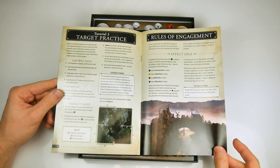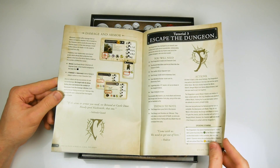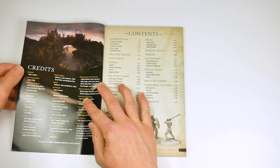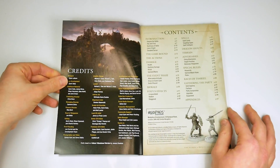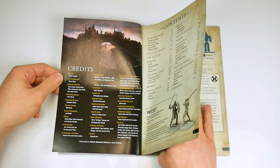It walks new players through the basic system and ends with a scenario, Escape the Dungeon, to use as a play-through. The main rulebook is well presented and illustrated with diagrams and examples of key rules such as movement and combat, that make them easy to follow.